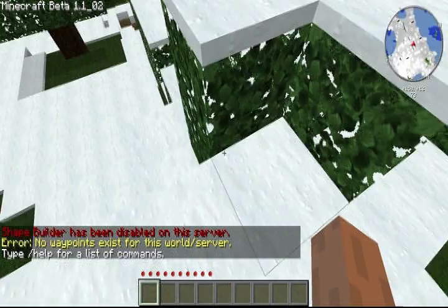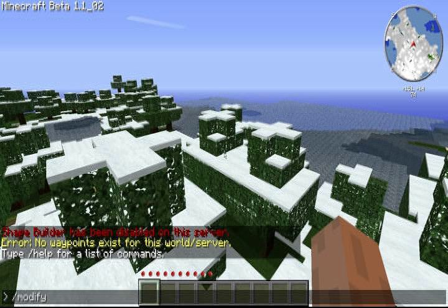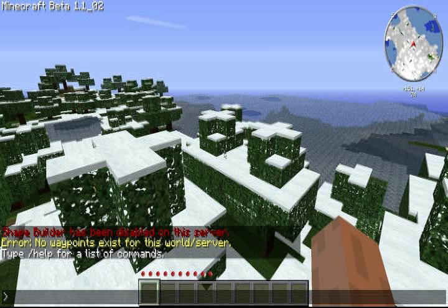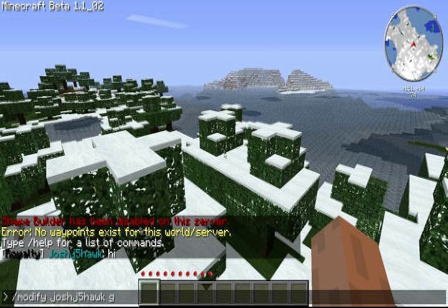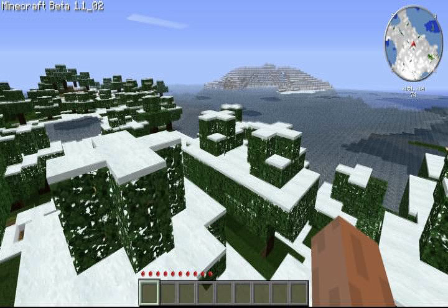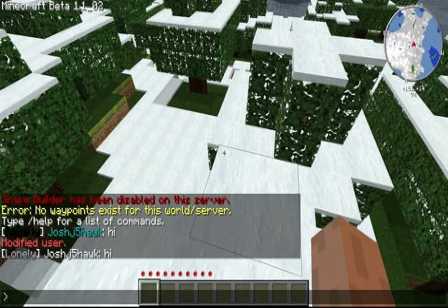So I'm going to show you right now. I need to make myself a guest. Okay, you can see I'm royalty right now. If I do modify JoshJ5Hawk, groups, guest, you can see it made me the guest group. Let me make myself an admin again, or royalty, which is what it is on my server.